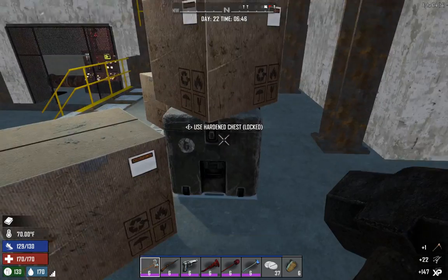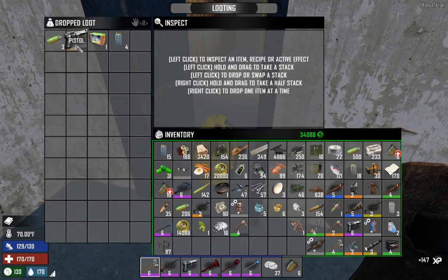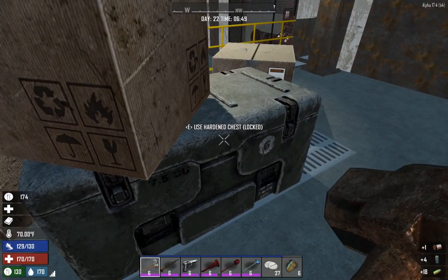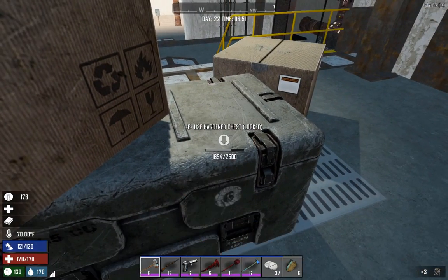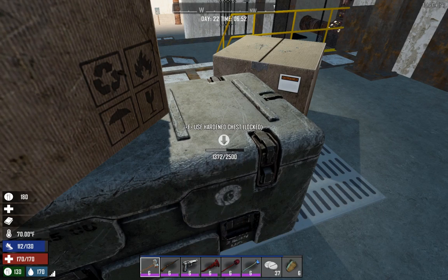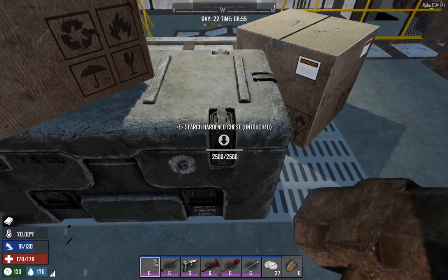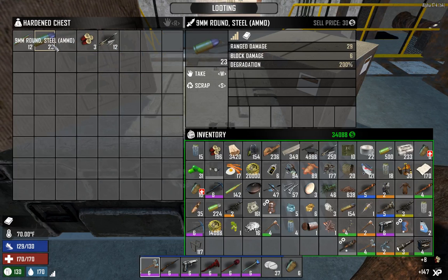We'll have to go back and collect all the wheels and whatnot, but we've got all the stuff to make a 4x4 without having to put any points into anything. That's very cool. With our nomadic lifestyle, the 4x4 will serve as a mobile base with the giant inventory that it has.